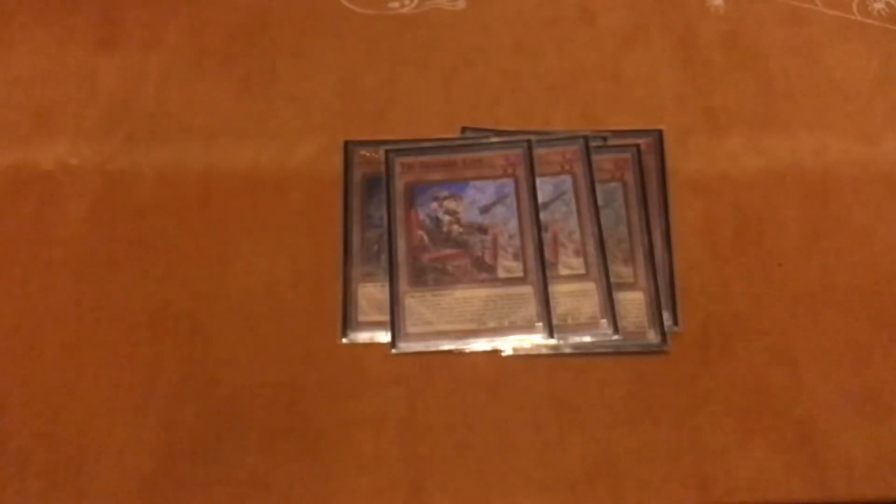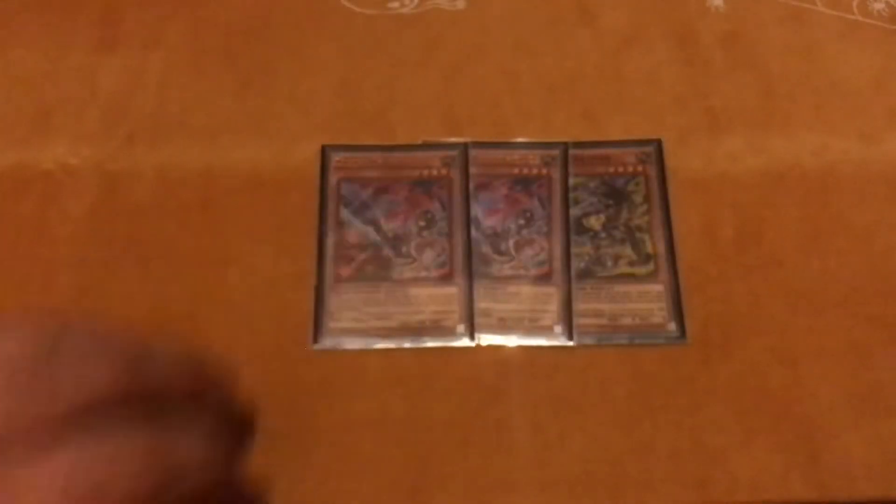Without further ado — Tri-Brigade: three Fractal, three Kitt, three Nervall, and two Kerass. Standard Tri-Brigade lineup. For the zoo engine: one Rat and two Thoroughblade. You guys know what these cards do.